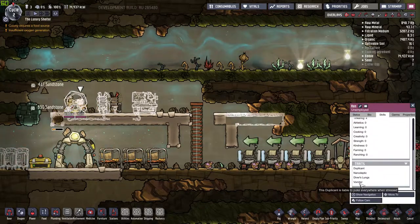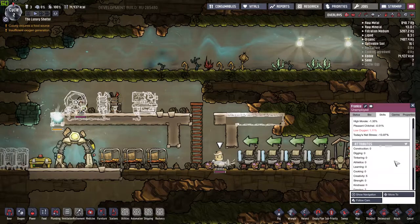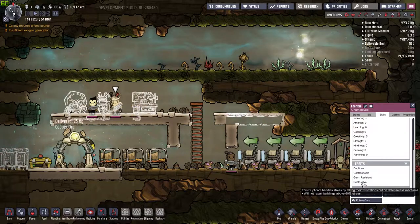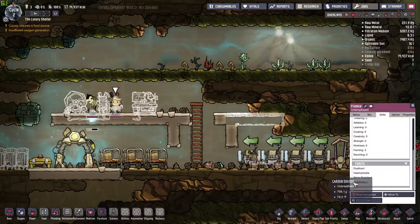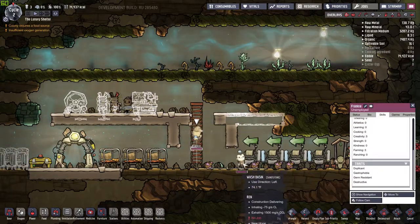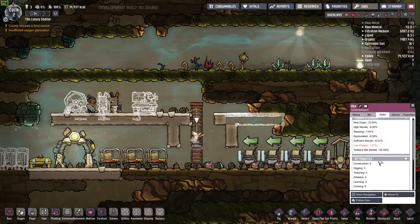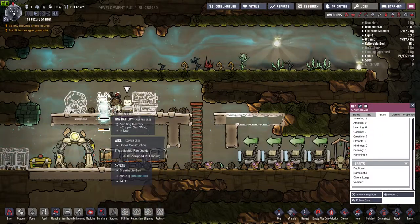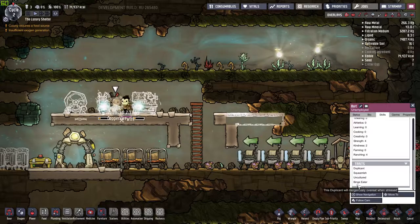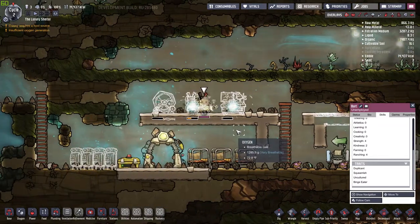Under their traits — like this one here — when they get stressed out they'll vomit. Some are destructive: they'll actually destroy stuff. That's kind of one you want to avoid if you can't manage the stress, as it can be a pain. One of mine is a vomiter, and bird is a binge eater — another dangerous one — when they get stressed out they'll just eat tons of food.